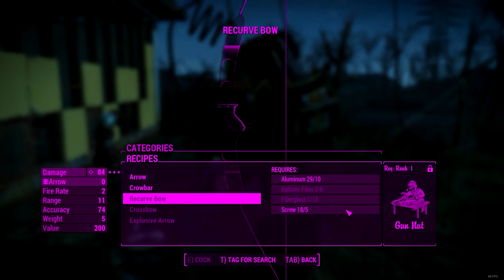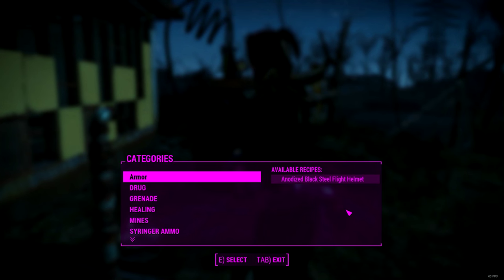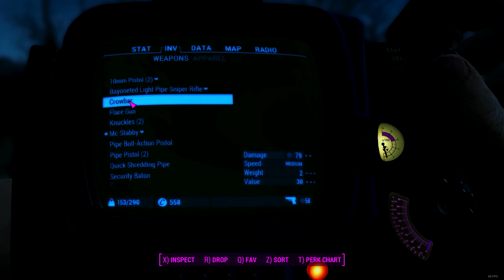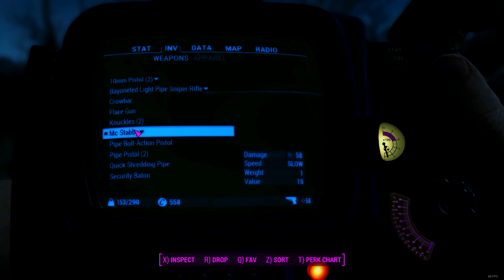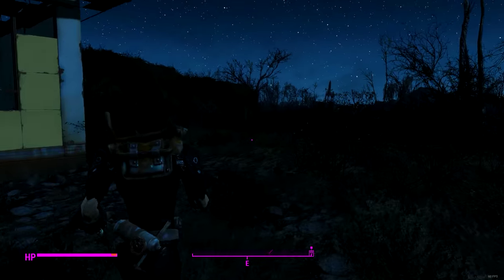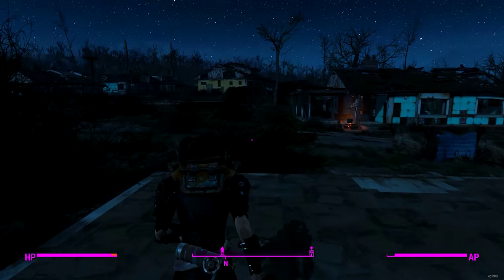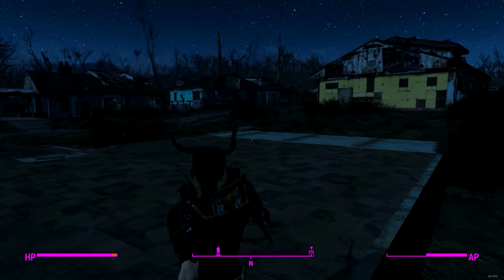What do I need for the recurve bow? Damn, I need ballistic fiber — still don't have enough. I wanted to make the bow, really hoping I could. Let's see what I can do with that crowbar. It's 79 damage — holy shit! McStabby, you are now dropped. There's the crowbar — oh hell yeah, I haven't even upgraded it yet, let's upgrade it real quick.